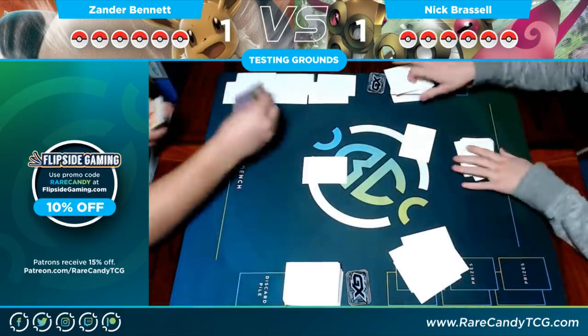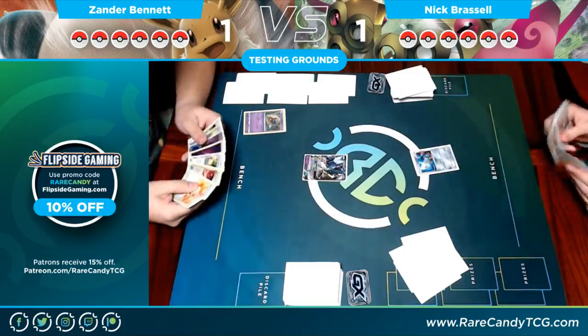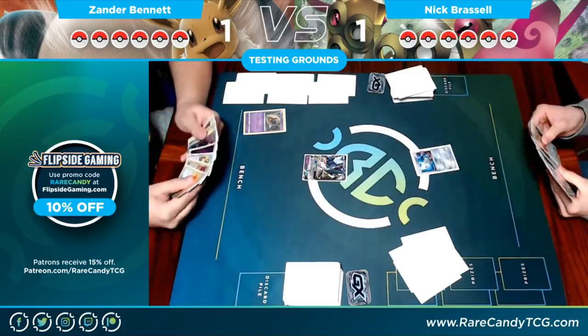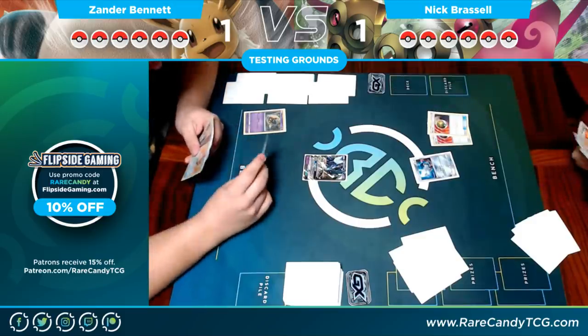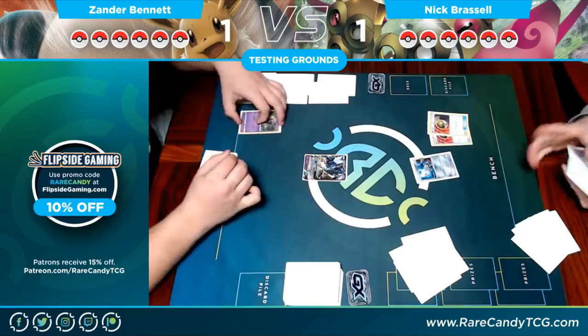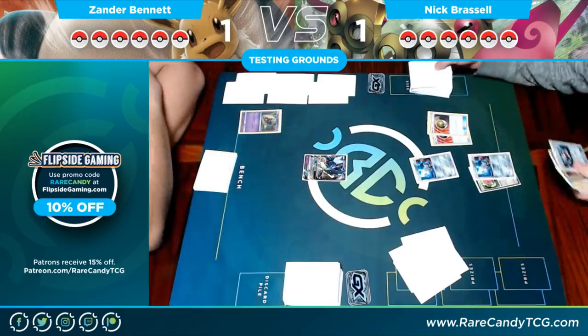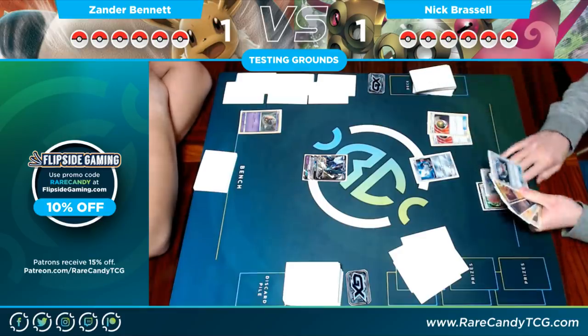I take two mulligans and here we go. I start with a Necrozma — not really a great starter. Necrozma is a really inefficient attacker versus this deck and there's nothing I really want to Black Ray. It just doesn't set up good math at all. Nick gets a Honedge and a Ditto.